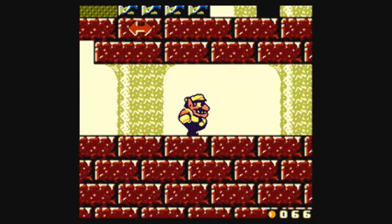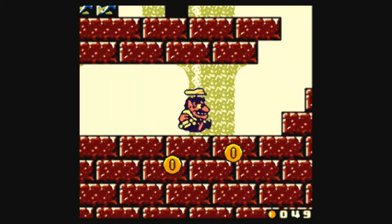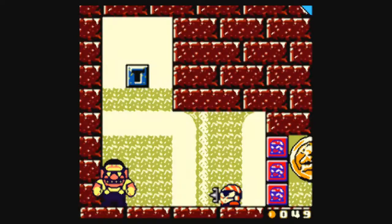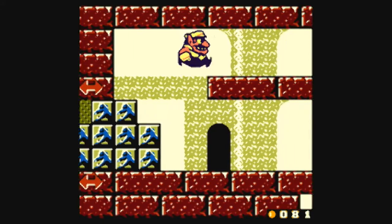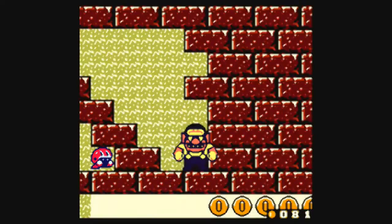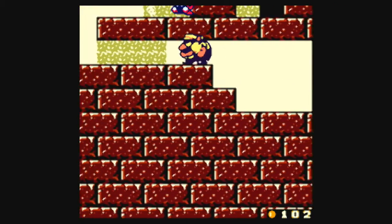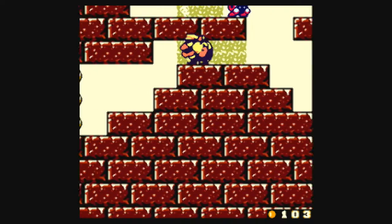Let's go ahead and destroy those blocks. Can never make my life easy, can ya? Let's destroy these — this is gonna be another switch. Yep, another switch. Let's get the money first. 81 coins, not bad at all. Before we hit the switch, let's look around. There's something here. I have a feeling this is going to be a little bit of a maze — maybe not as much of a maze as some of the previous stages, but still somewhat of a maze, because we have two doors we can go through and I have no idea where each of them will lead.